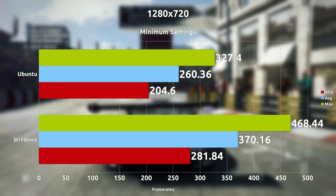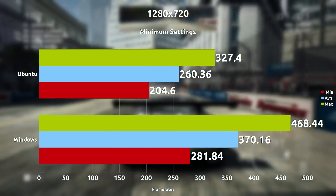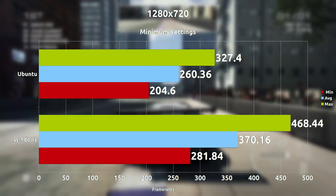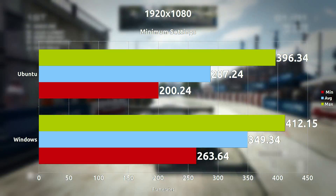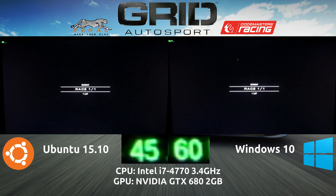So with minimum settings, everything turned off at 720p, we see an astounding 260 frames per second on average on Ubuntu, and 370 on Windows. However, when we max it out to 1080p and increase the resolution, we see 287 — an increase on Ubuntu — and a decrease on Windows to 349.